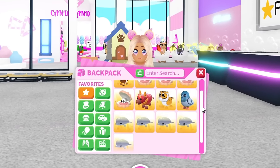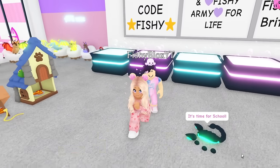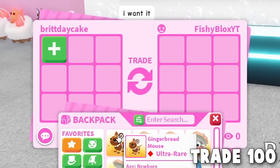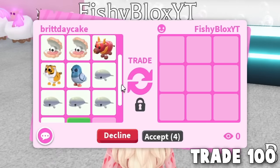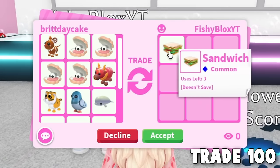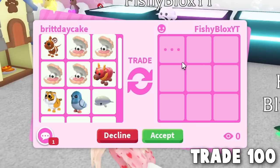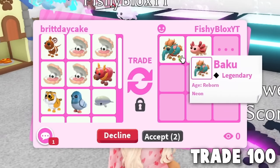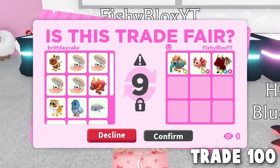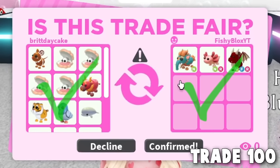For our 100th trade, we're going to trade somebody special — Mr. Fishy blocks himself! He says he heard we had some stuff. Fishy says he wants it. I hope he gives us something good because I wanted to give away whatever we ended up with. He joked with a bad offer but then gave us two, then three neon legendaries! That's so sweet. Make sure you guys comment down below and leave a like — thank you to Fishy. Thank you guys for watching — we did it!